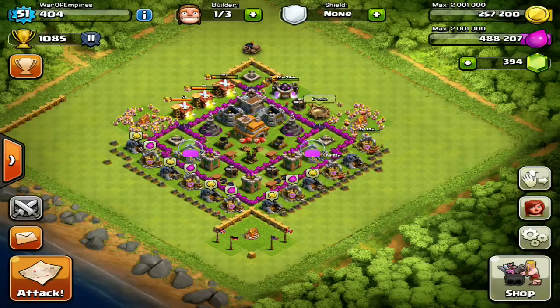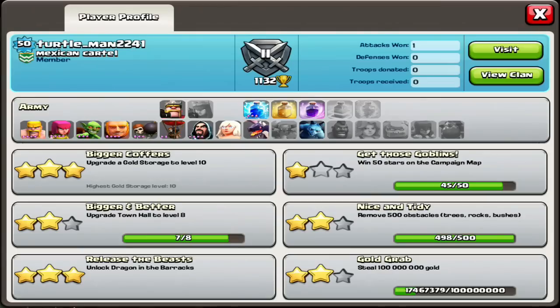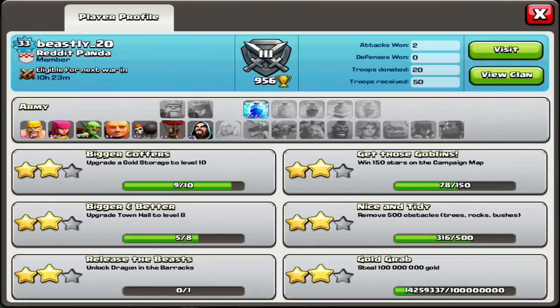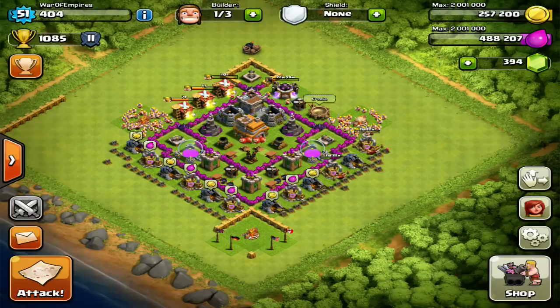This is something a lot of people are asking about. You want to really change your level because you're a more respected player. If I go on global and I see, look at this guy — level 33 — he's not going to be able to get in a good clan. So you want to be a higher level to get into a good clan.